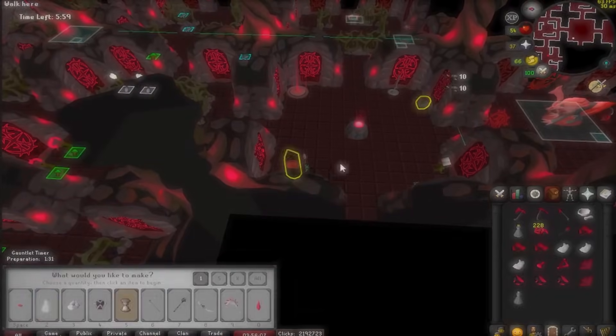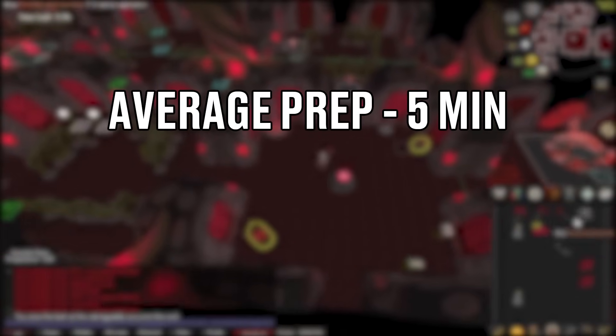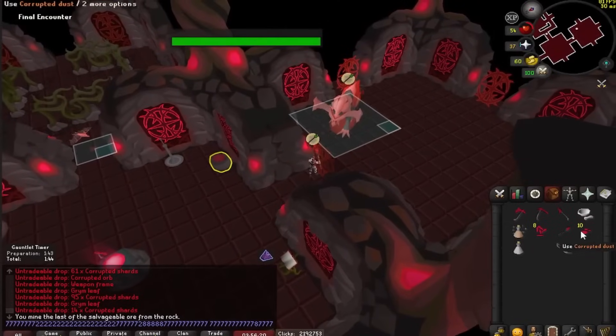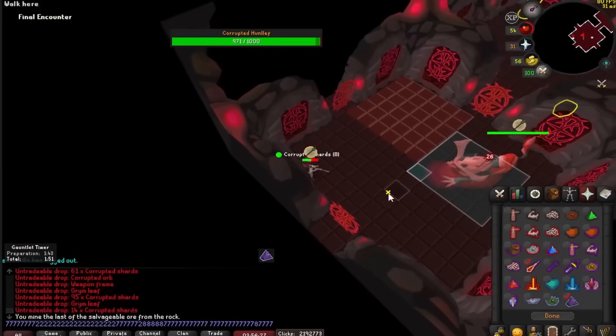That's the entire preparation phase. Just to put into perspective, for the average player it takes around five minutes to prepare for the boss fight — sometimes more, sometimes less. For him, it took one minute and 43 seconds. As you can see, he doesn't have any food in his inventory because he's going to use his prayer as a resource. Smork has a total of six doses of prayer potions and using the Retribution flick he can continuously heal himself back up when getting low on hit points.